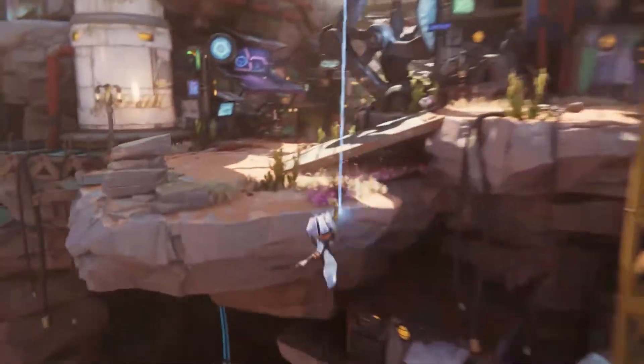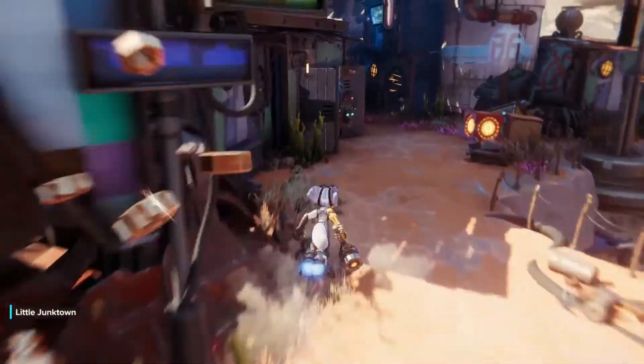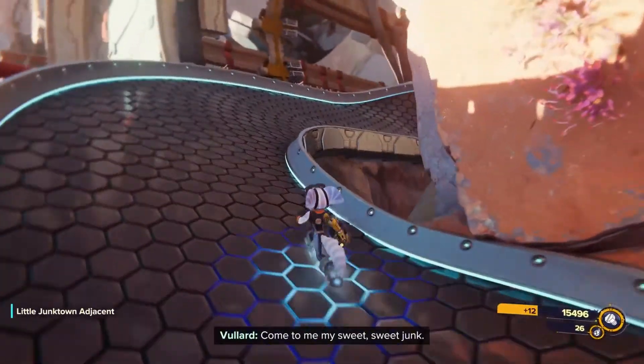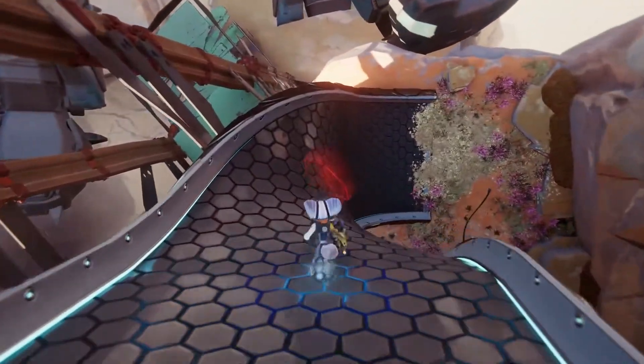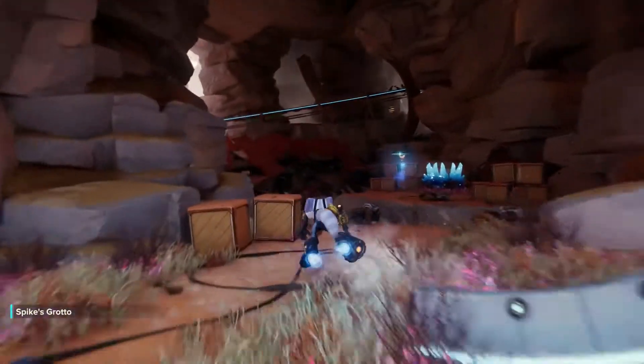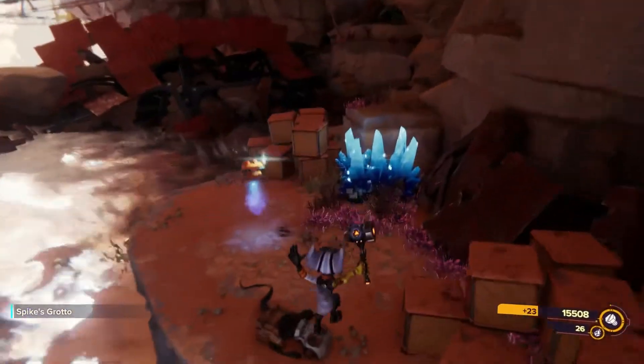Get over to the start of the town and take this path. As you can see, we're now on the metal path. Go down this way and there's our little spybot — super easy, super simple.